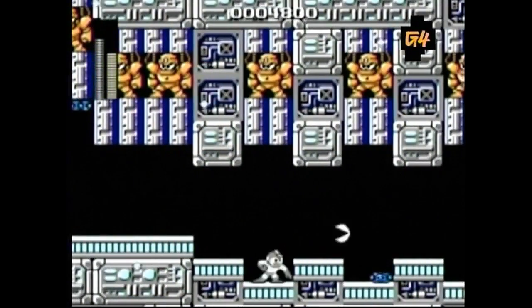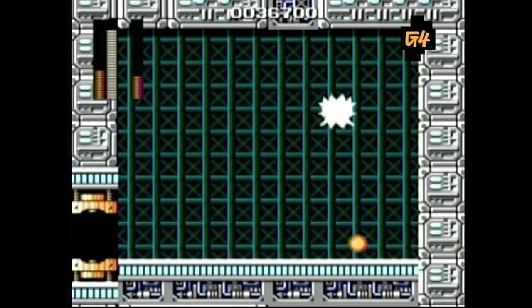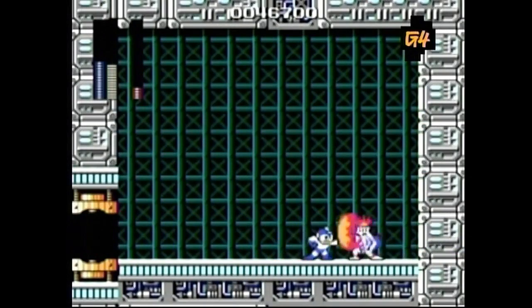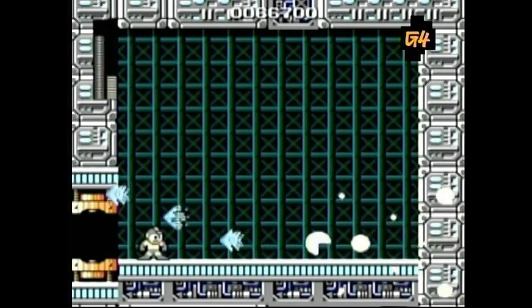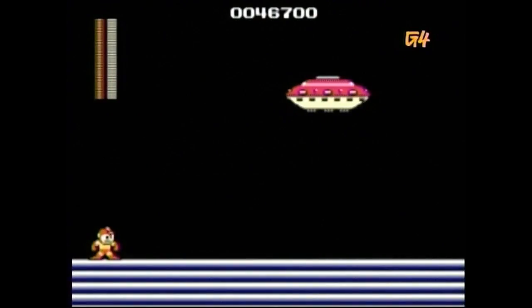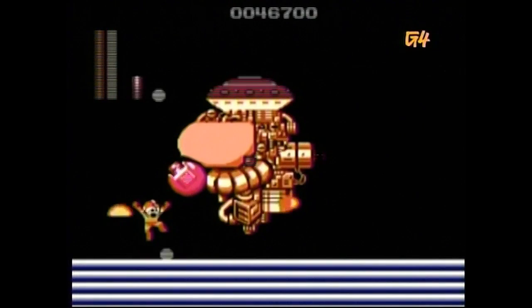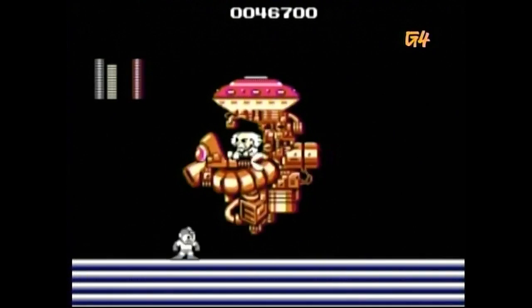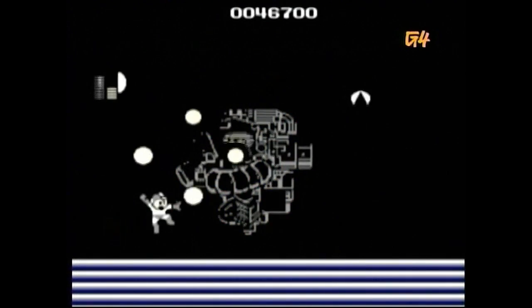Almost done! The final obstacles standing between you and Dr. Wily are guarded by four more robots. In Bomb Man's chamber, use Fire Man's powers to burn out your opponent. Then cool off your next foe with Ice Man's Frosty Freeze. Jolt the next robo-bully with the shock of a lifetime. And finally, use Bomb Man's powers to blow the last guy away. Stand under Dr. Wily's ship and use Fire Man's powers — the protective shield will destroy his outer shell. Next, switch to Cut Man's power and aim for the Red Gem. The blades will arch downwards, giving you some extra punch. Continue with this strategy and Dr. Wily will eventually acknowledge your gaming greatness.